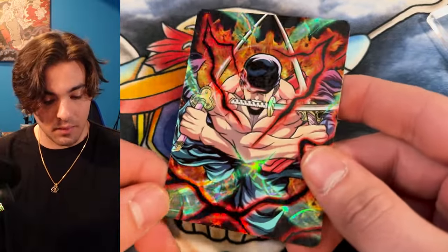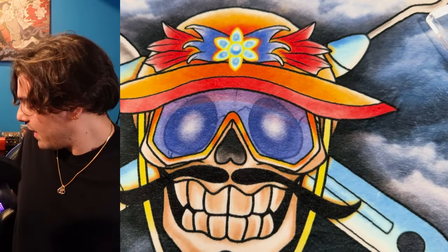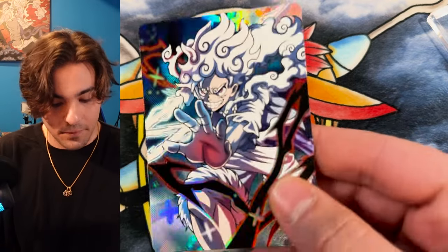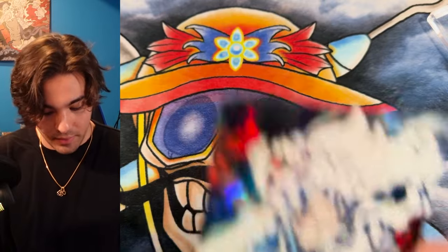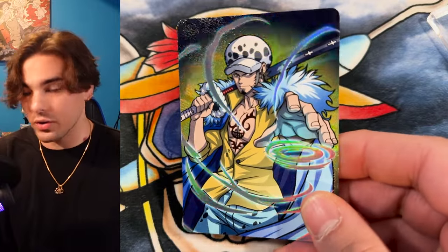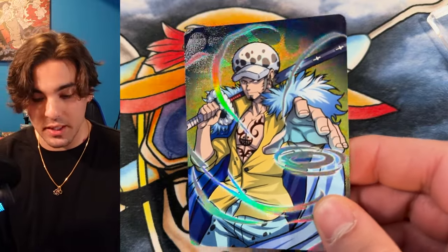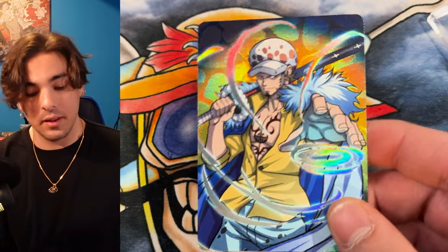I'm going to show off a couple of the upcoming cards. This was the Zorro I just showed, and now you can see which foil I'm using for that. I also have a Luffy that looks pretty cool — I'm pretty excited about this one. This is the hyper foil version that will be coming out. This is the Law I have coming out. I'll also be releasing this one with OP1 text printed on it, and that will have pre-releases and a limited foil version.